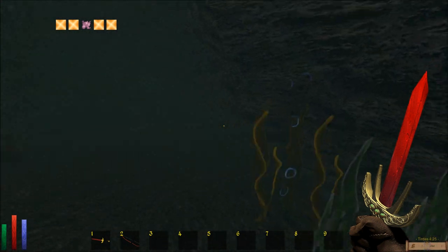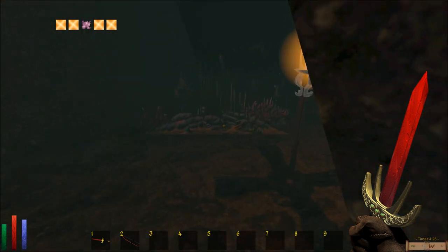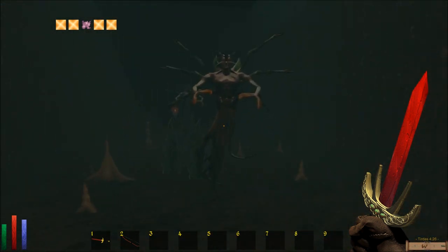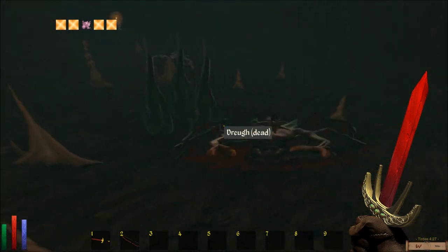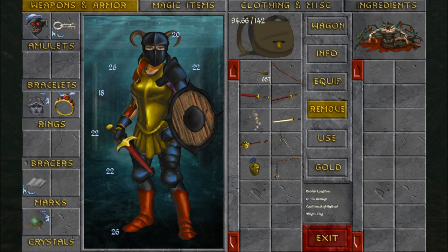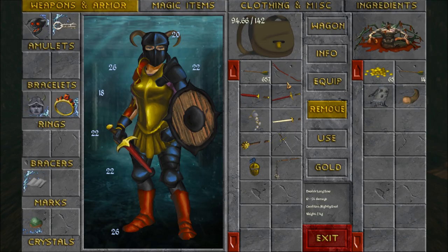Look at the plants and stuff — pretty cool, hard to see though. More Droog. I'm one-shotting these things. 260 gold. 78. Something taking a swipe at me. Another one dead, 65 gold. Arrows, ectoplasm, small scorpion stinger.